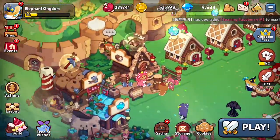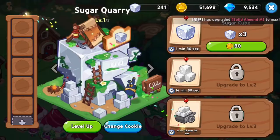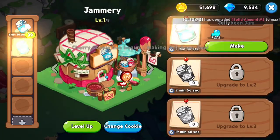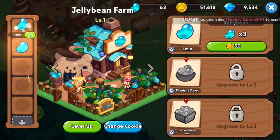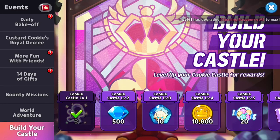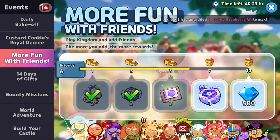I'm going to collect some rewards; we don't have too much stuff here. Maybe we already collected this stuff — whatever. I'm going to make some more Jams and Jelly Beans because those are the only things we really need right now. And then let's get our daily rewards. We have some event things, 30 gems, some XP things.